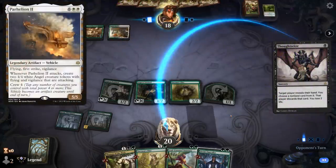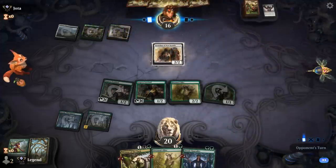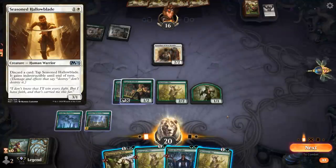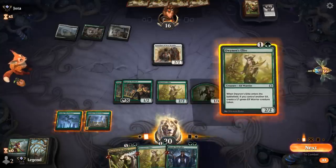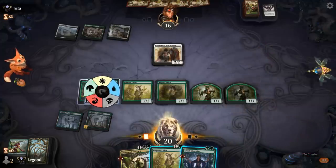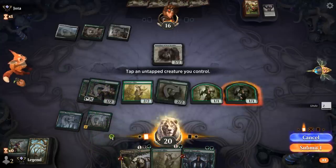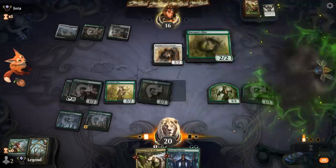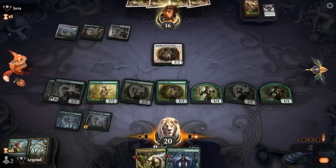Opponent's got a Thoughtseize, so at least no turn 3 Grease Fang — probably takes a Leafcrowned Visionary. And a Guardian as a Discard Outlet, sometimes see Halo Blade as well in that slot. We just want to keep going wide. I think we're better off playing Elite twice and then pumping the team next turn, since we're going to have to tap double Sentinel for mana. Now we're actually generating extra mana with Nykthos — that's going to be an interesting play next turn. There's an argument for playing Clan Caller to increase devotion slightly. Not interested in attacking since our opponent probably wants to discard something to Guardian anyways.